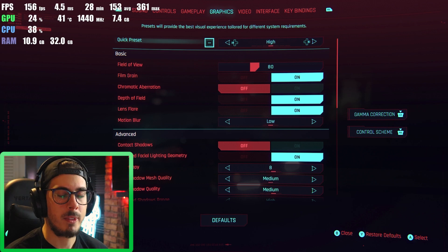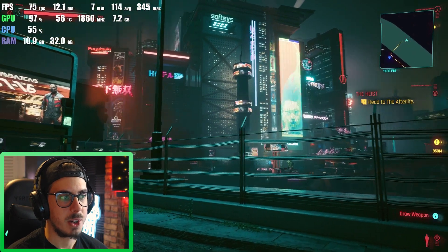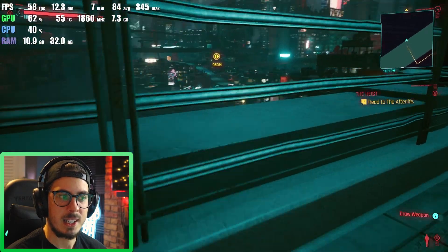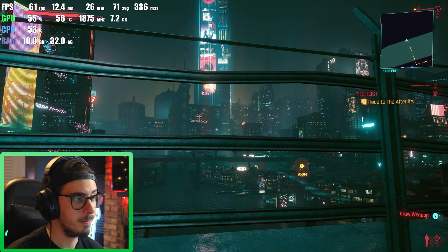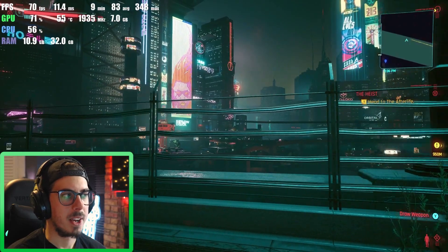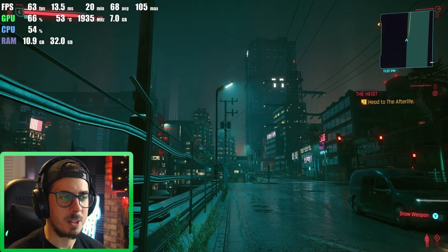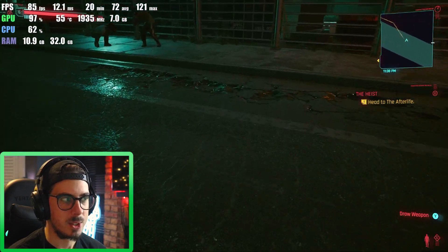Let's take this down to high settings — without any ray tracing turned on. Now we're above a solid 70fps, even with lots of things off in the distance. I'm struggling to find the kind of crowds shown in the Cyberpunk trailers, but I may just be in a very deserted part of the city. Let's keep working our way down to medium. Medium seems to be jumping all over the place — instead of a solid above 70, looking at the skyline we're closer to 60, dropping to 50, then up to 70. But if we look at something more plain, it pushes to 90, close to 100fps.